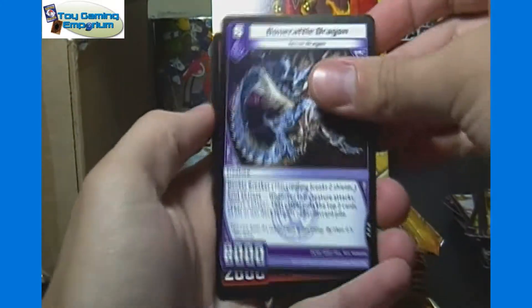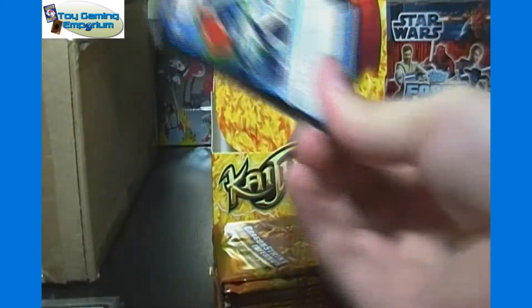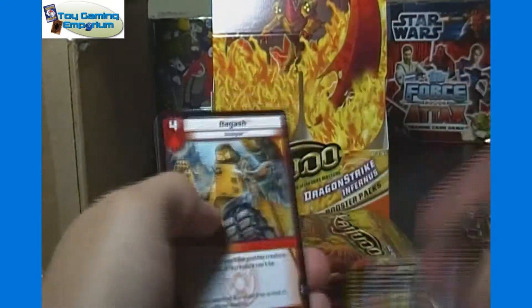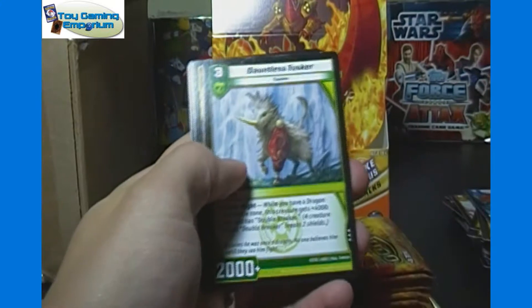Bone Rattle Dragon — I think we got that in this box already. And Gemini Dragon. Let's find another Andromeda or the Darkness super rare — would probably be the next best, I think.